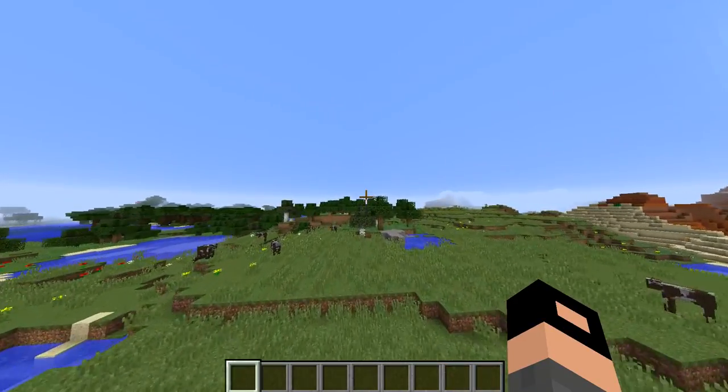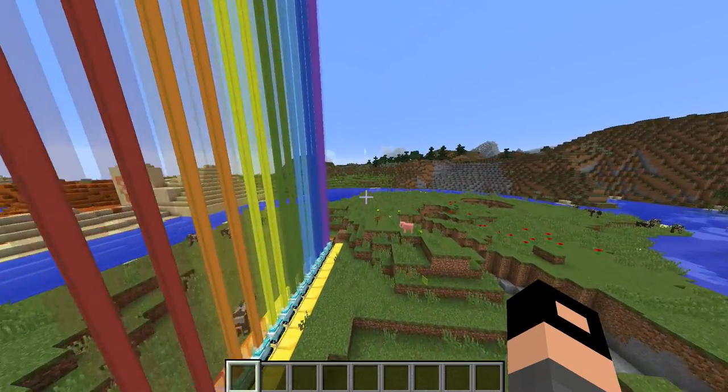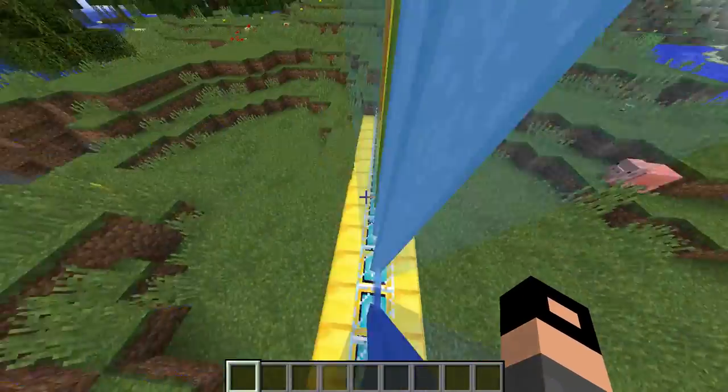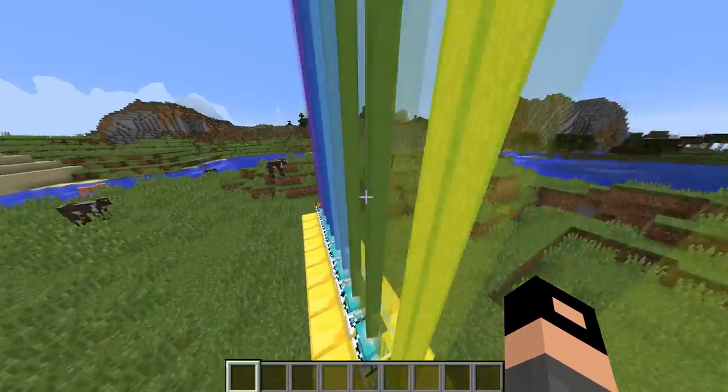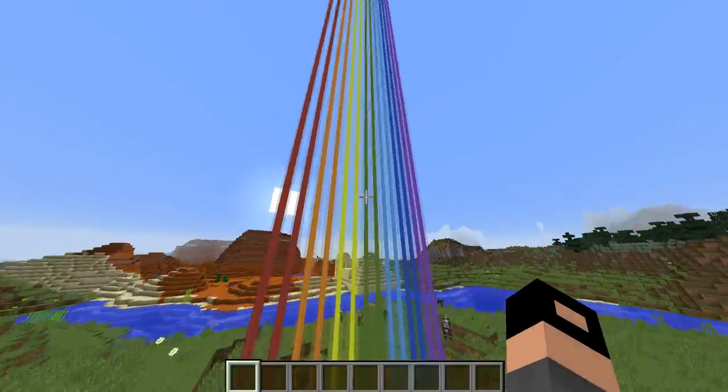and wood blocks or diamond blocks — if I'm forgetting something, I'm sorry. You'll also need stained glass panes. I made it two layers instead of just one, so it looks a bit better with two.